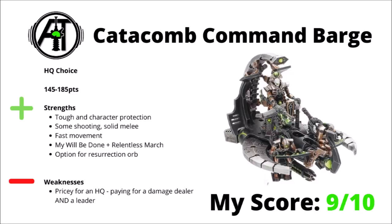Finally, we reach the Necron HQ choices, and we'll start out with a solid winner in the Catacomb Command Barge. This thing can be between 145 and 185 points, and it's kind of a decent upgrade on the standard Overlord — spending a bunch more points to put them in a really quite sturdy vehicle with Quantum Shielding, and getting them some fairly hefty firepower to boot in the form of a Gauss Cannon. There are quite a lot of advantages: it's tough but still has few enough wounds to use Look Out Sir, has fast movement, the Overlord provides My Will Be Done and Relentless March, and it could be a place to mount a resurrection orb or the Orb of Eternity. The main downside is the points cost — it is a little bit pricey for an HQ slot, you're basically paying a premium so you both get a tough damage dealer and an HQ slot all in one go. I think it's a solid pick to lead the Tomb Worlds — I've scored it 9 out of 10.